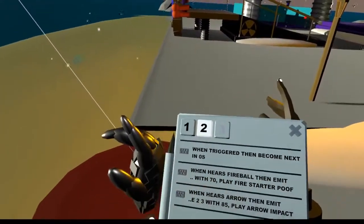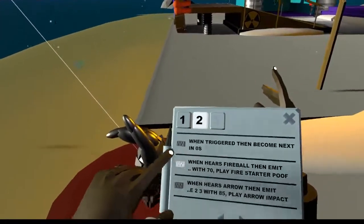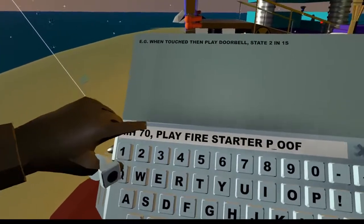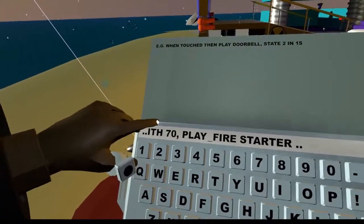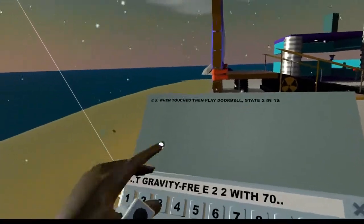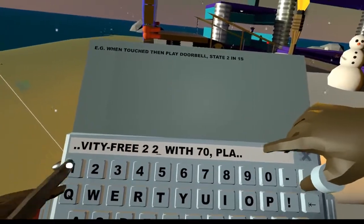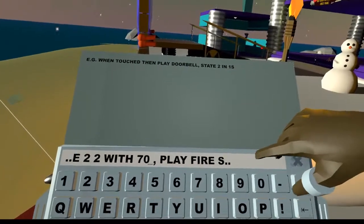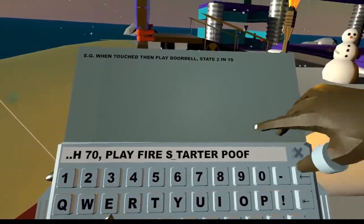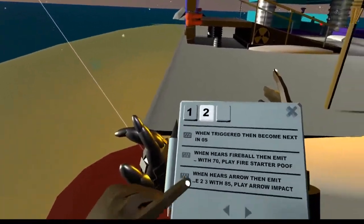The script I'm using for the fireball is: when here's fireball, then emit — I actually emit gravity-free. 'Two' is the name of the fireball, with 70 as a speed. And then play fire, start a poof — that's the woof sound effect. I've just done a different line for each effect.